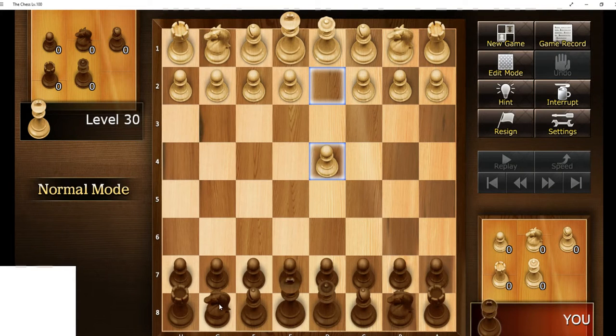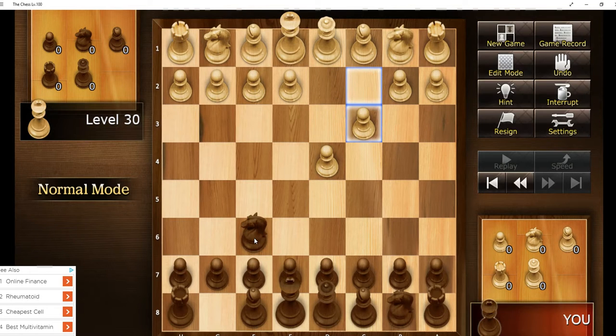Okay, this is Artifacts of Mars, game number three. The computer played pawn to queen four, so I'll go with the standard opening move, which is knight to king bishop three.